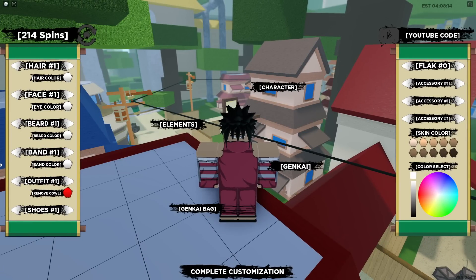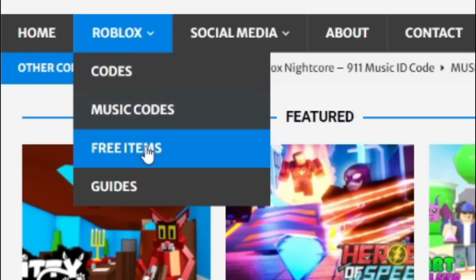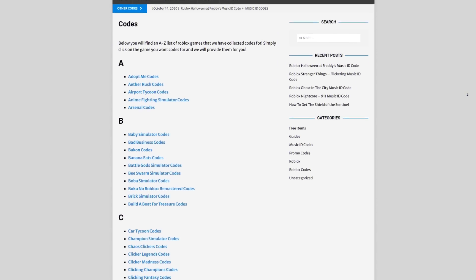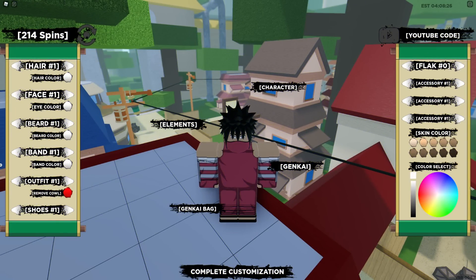Also make sure you are checking out my Roblox website — on there I keep an up-to-date list of Shinobi Life 2 codes, and also codes for over 100 of your favourite Roblox games. I cover music codes, free items, guides. There's tons of stuff on there that you guys have to check out.